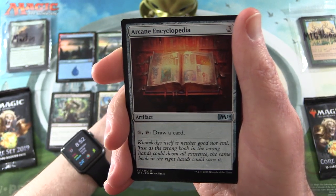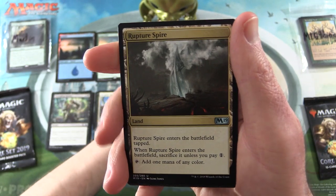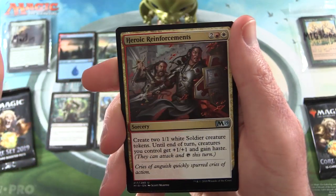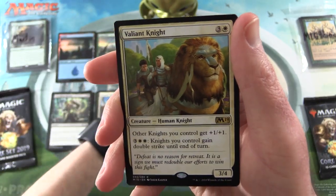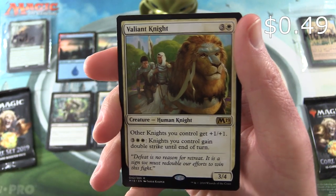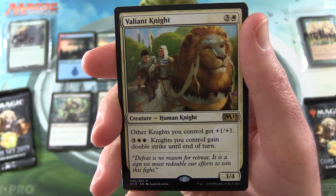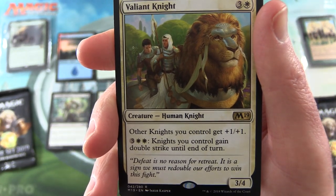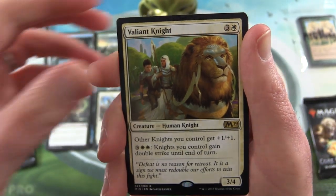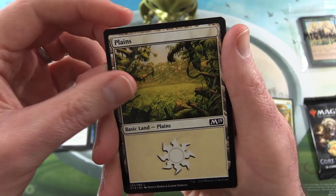For the uncommons we have Arcane Encyclopedia, Rupture Spire, and Heroic Reinforcements. The rare is Valiant Knight — a creature, human knight, 3/4 for four mana. Other knights you control get +1/+1, and for three and two plains, knights you control gain double strike until end of turn. So if you've got a knight deck, that would come in quite handy. And a Plains and a Zombie token.